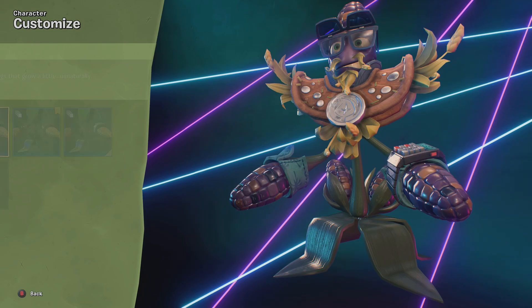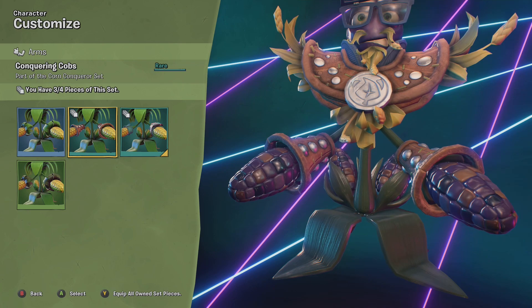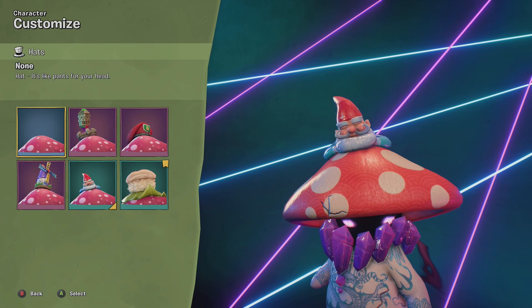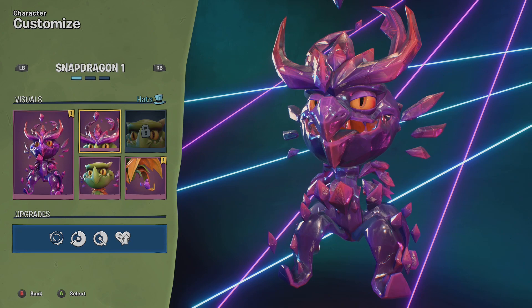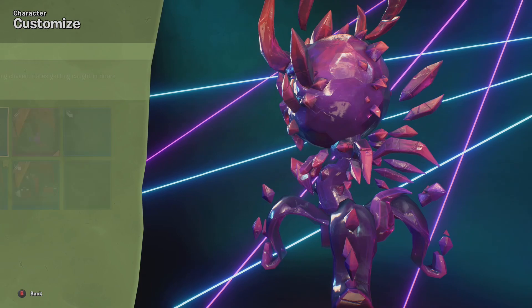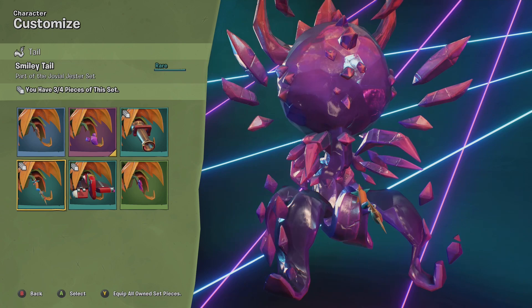For the Corn, we got the Conquering Cobbs — three out of four of the set. For the Nightcap, we get the Sushi Topper. I thought it was for the Chomper, but it was for Nightcap. Then for the Snapdragon we have the Crimson Dragon costume and a new tail called Aviator Tailfin, plus the Smiley Tail — three out of the fourth set. We'll see what it looks like once we complete the set. For the Cactus, we get the Goggles of the Ancient — available in green, yellow, blue, pink, black, and white. I think blue is the favorite.